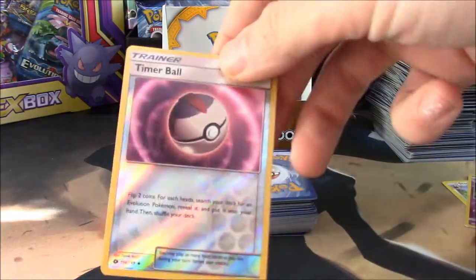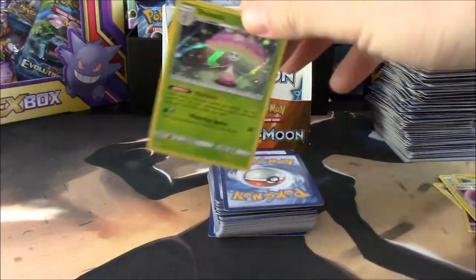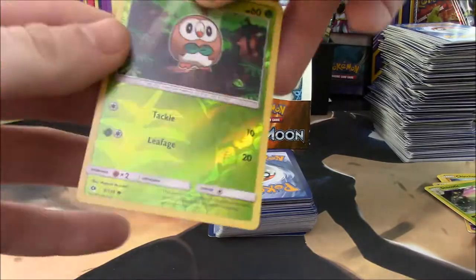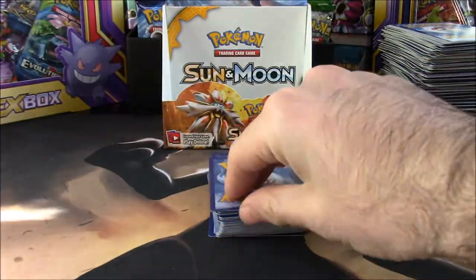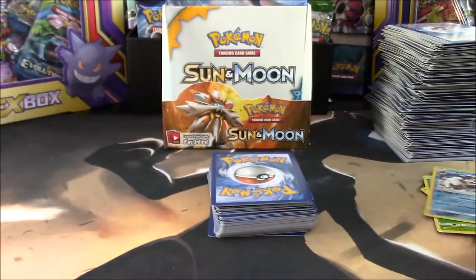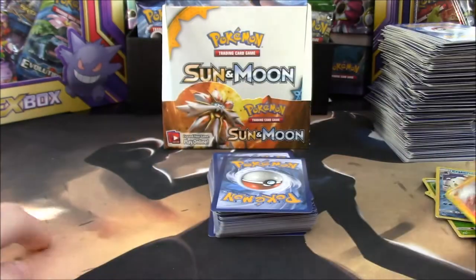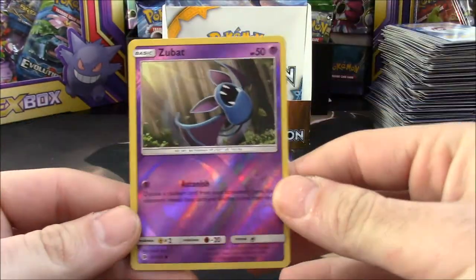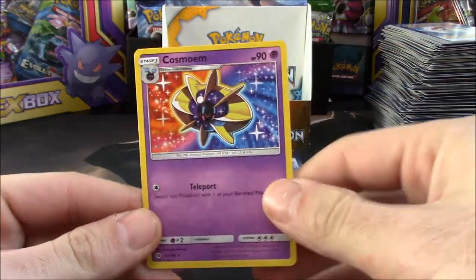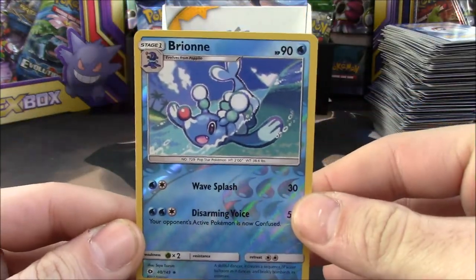We have a Timer Ball reverse. And next we have a Shiinotic — that is a holo rare. We have a Rowlet — that's the reverse. And a Crabominable reverse — that's a rare. I have about two of those Crabominable reverse holo rares now. That's an Incineroar, and then we have a Zubat reverse. Cosmoem, and a Brionne reverse. Very cool.